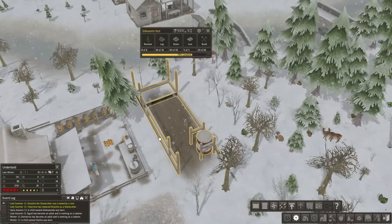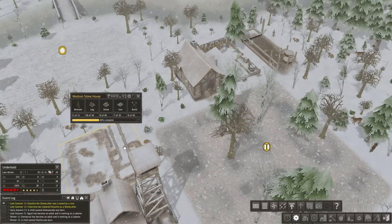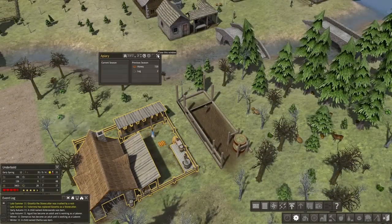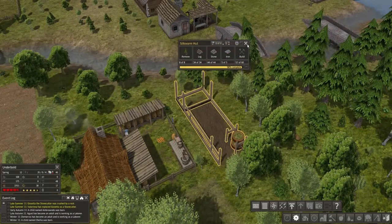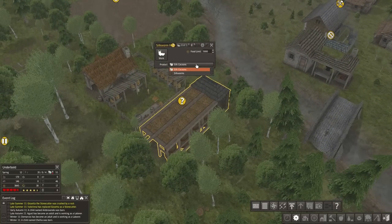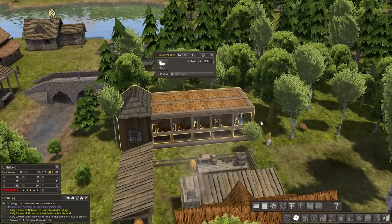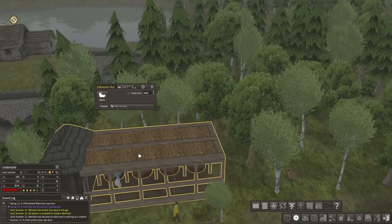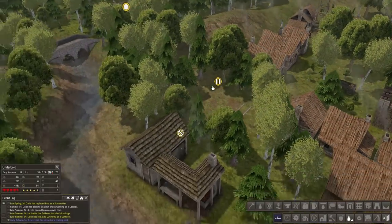Back at the new town square, the silkworm hut is being built — we can watch the framework go up right next to the apiary. The medium stone house needs stone and we've got none. At the apiary, it made almost a thousand honey the previous season — and two logs. Where did those logs come from? Wood bees? Just before the silkworm hut is complete, we don't have enough people to assign workers to make silk cocoons. I think cocoons are what we want — I think worms are what you eat. Either way, everything's looking nice.